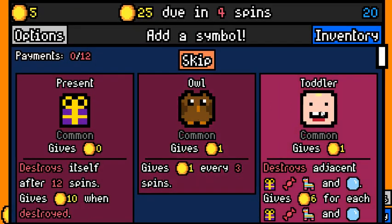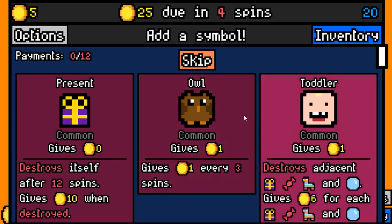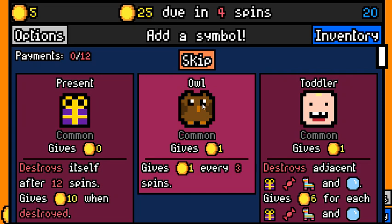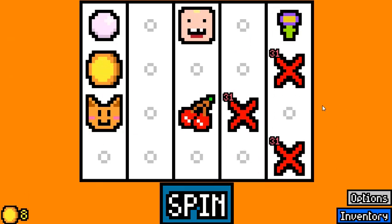Toddler or Owl? That's interesting. Toddler can give very high numbers sometimes. Owl tends to be a little bit more consistent. I'm really not sure which one is honestly better. Probably doesn't matter too much, but Toddler can be a late game symbol. Owl also can be a late game symbol, but it needs a lot more support. I'm just gonna go with the Toddler today. I don't think either one is wrong.